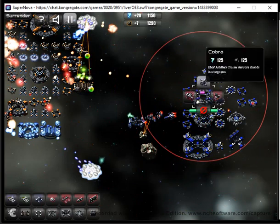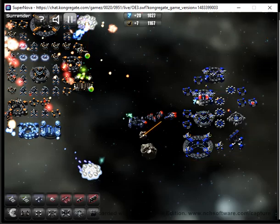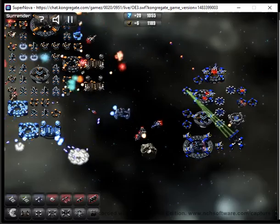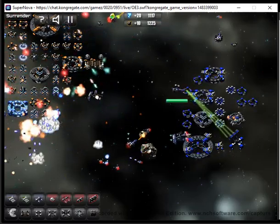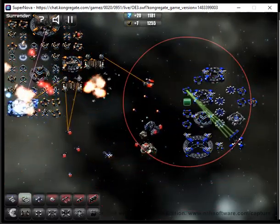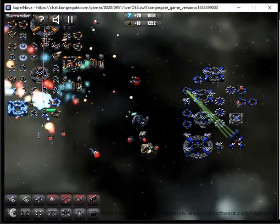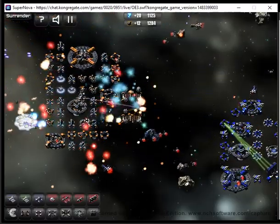When we are playing against this white enemy, it's important to use these ships — these Cobra ships. They are excellent at destroying enemy shields because these white enemies have very strong shields. We are unable to destroy them unless we use this medium-sized ship, which destroys shields very effectively — actually with one single shot.